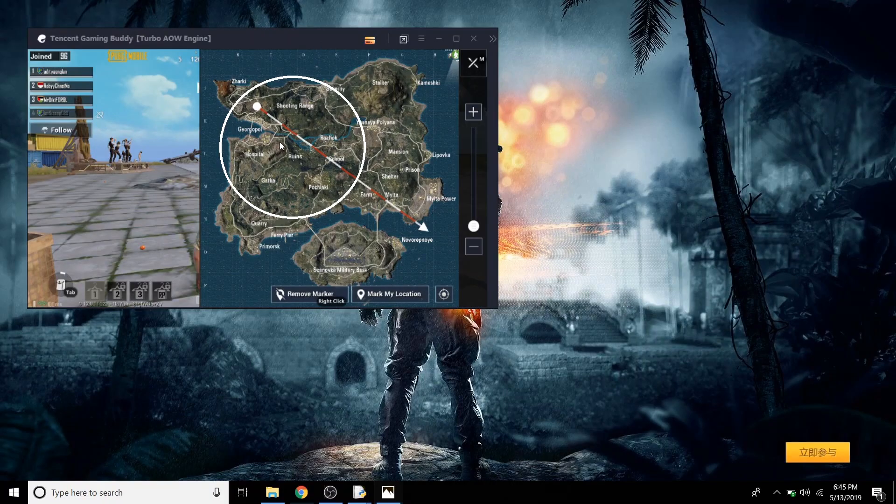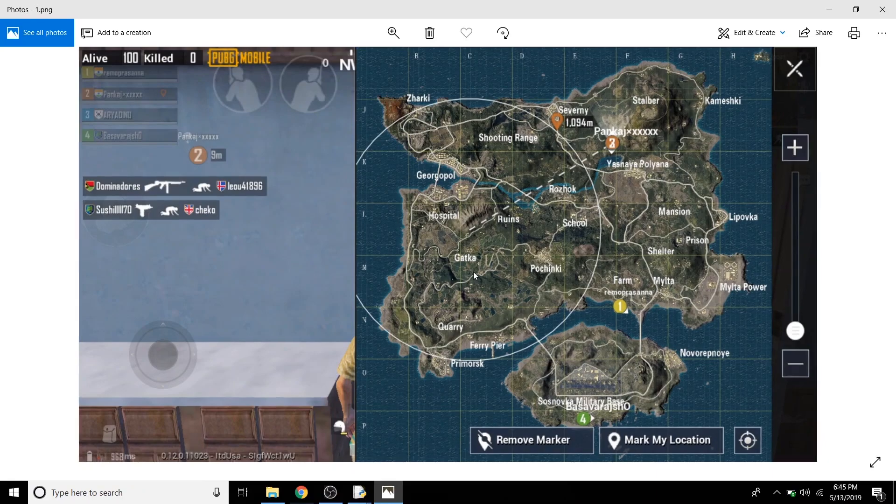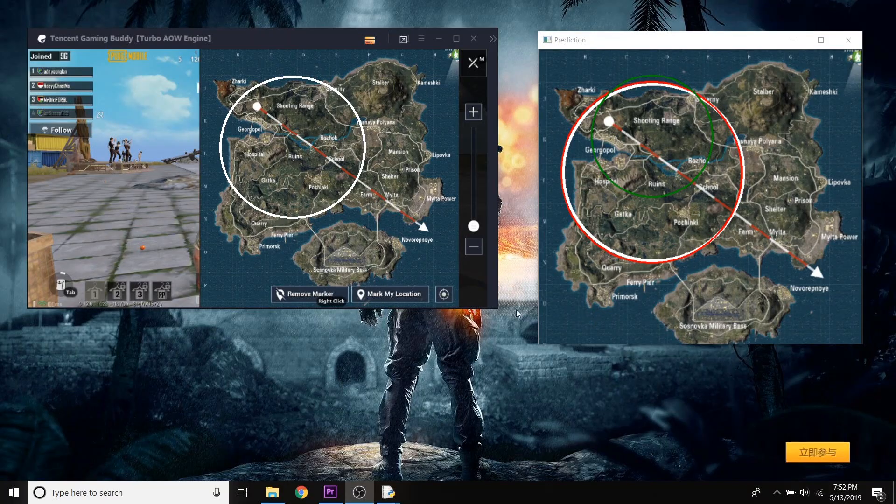Predicting the next play zone means guessing where the next smaller circle would fall within the bigger circle. Our model somehow should be able to look at the current circle and guess where the smaller circle is going to fall.